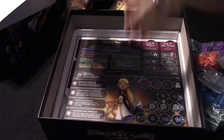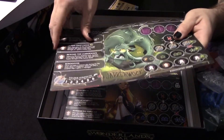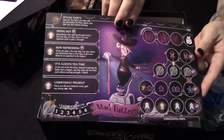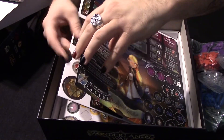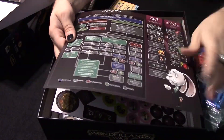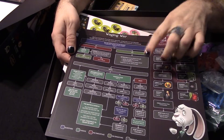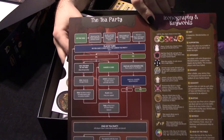And then we have character sheets for each of the different characters: the Cheshire Cat, the Jabberwock, the Queen of Hearts, the Mad Hatter, and last but not least, Alice. What beautiful artwork on all of them. This other sheet looks like the flow of the game — waging war, battle happens — and it also has information for the Tea Party and iconography on the back.